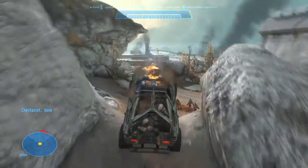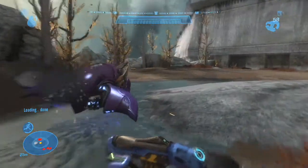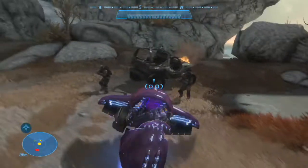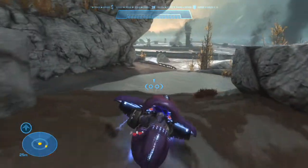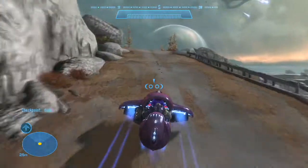The old Farragut station has its own comms array. That should bring us back online with command. The air view base has an anti-air battery that will help clear the skies. AA gun is to the west, comms array to the east. I'm picking up a power source. We're close to the AA gun.